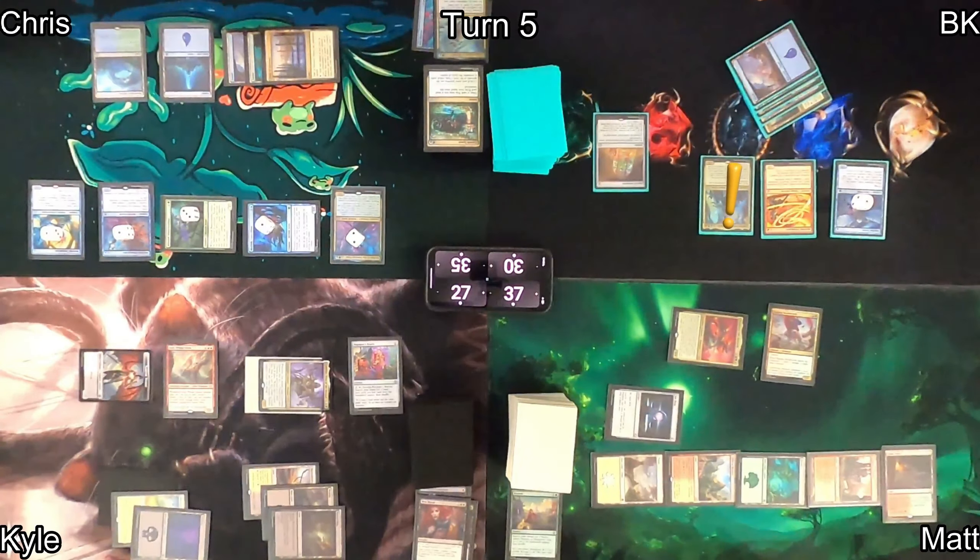On my turn I play an Island and recast Corsair Captain, which ETBs giving me a Treasure. I use it to help cast Admiral Brass again. She mills four after I scry with Path of Ancestry, finding two pirates: Hostage Taker and Coercive Recruiter. Moving into combat, Admiral Brass triggers and I put Coercive Recruiter onto the battlefield as a 4/4. I steal Chris's Merfolk Branchwalker, deal extra damage dropping him to 18, take the Monarch token, and keep blockers up in case of a crackback.